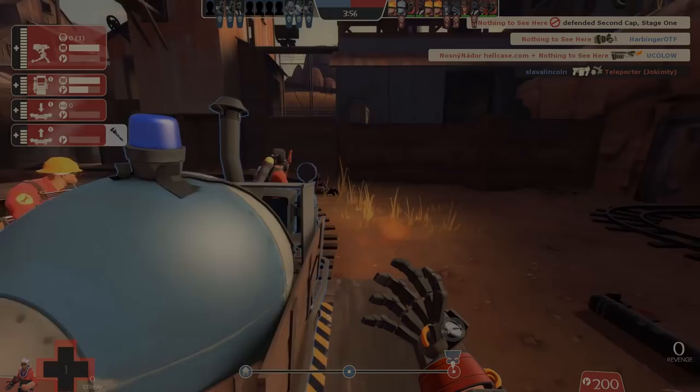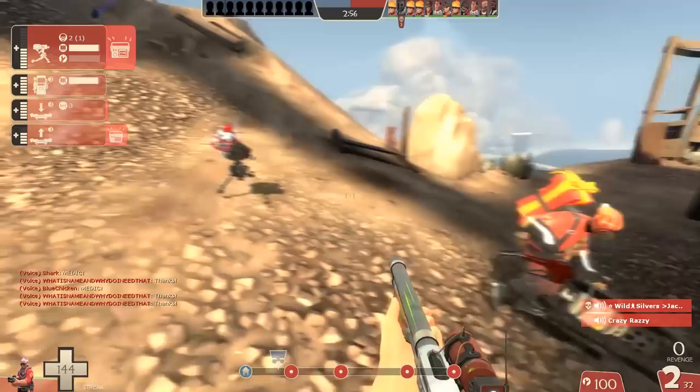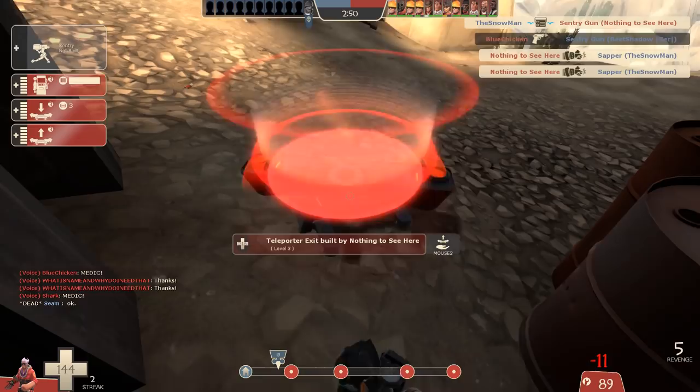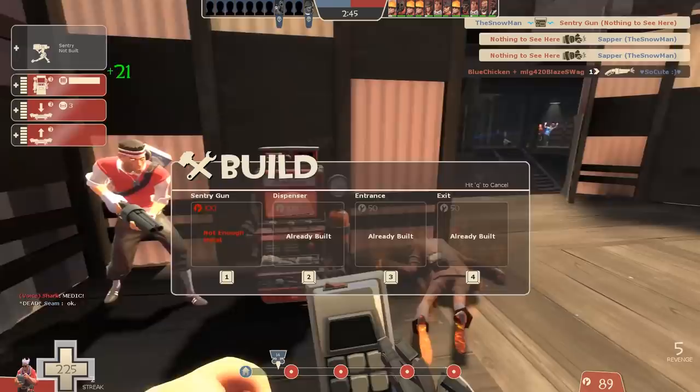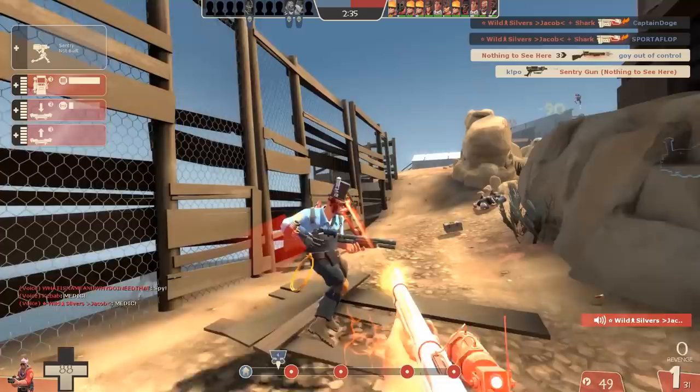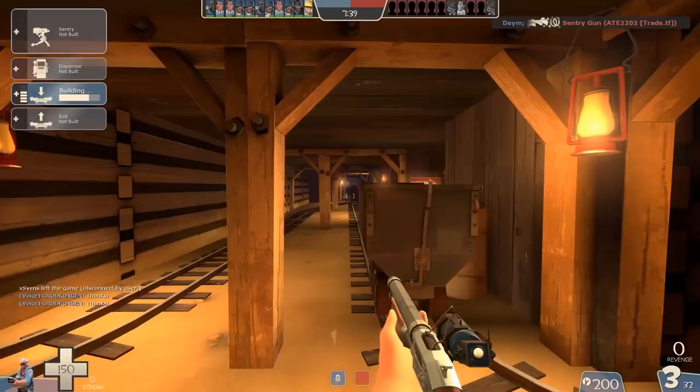Number one: the telly is the number one priority. A bit of a boring one to start us off, but it has to be said and it has to be first because of how important it really is. There are very few situations where the telly is not the number one priority, such as at the very beginning of a payload match when there's nowhere to telly to. But in all other cases, this should be the top of your list. Uncle Dane has said it before — tellies win games. It's as simple as that. Some maps are just nearly impossible to win with balanced teams without a telly.